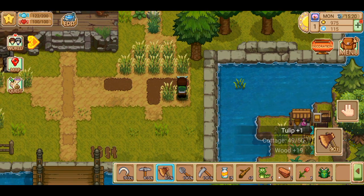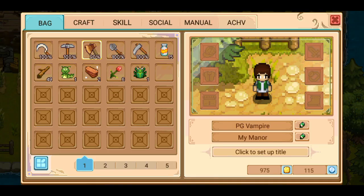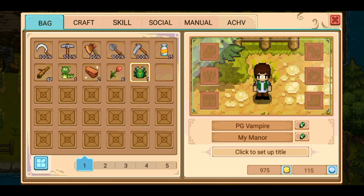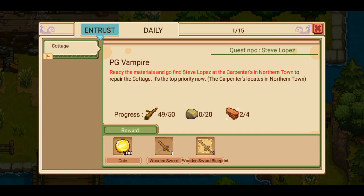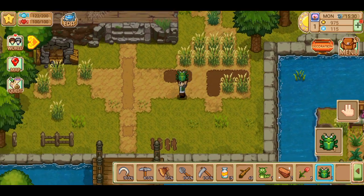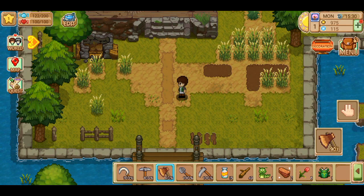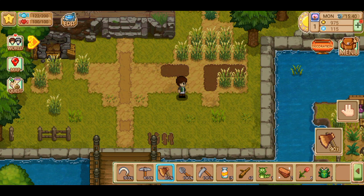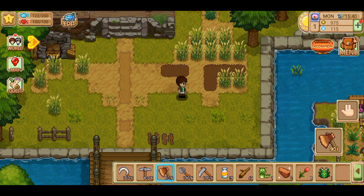I didn't get any more mahogany from that one. What I would do between episodes — because I'm going to run this as a series, I'm enjoying this — I will collect up the rest of the wood, quarry some stone, and hopefully along the way get some mahogany. If not, I'll check the exchange truck. And then I'll be back to continue, and we'll try and clean up this area a little bit, because I like it neat and tidy. I don't like how these patches of grass and ploughed areas are looking. Thanks for watching — I'll catch you next time, see you later guys.